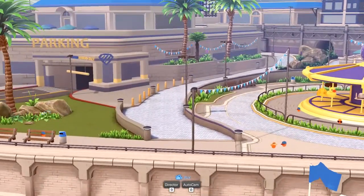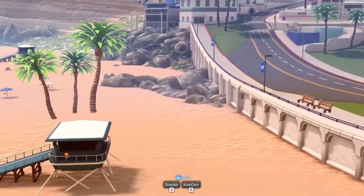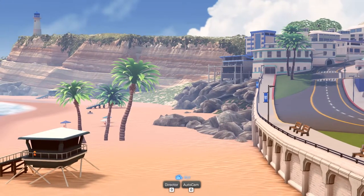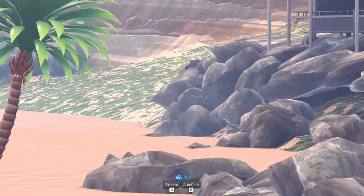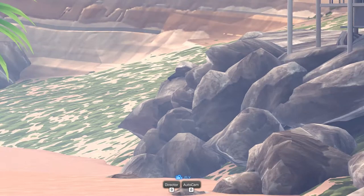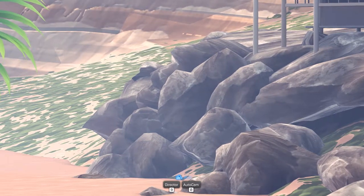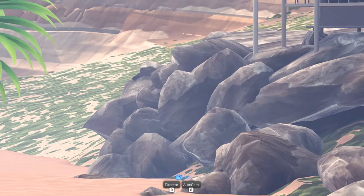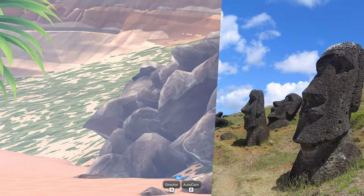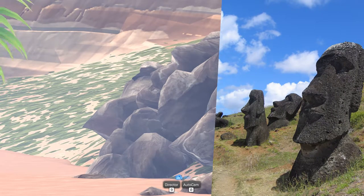On to the final easter egg — this one took me a while to find. You guys can probably already see it, but there it is. You may be thinking, what is that? That right there is the moai — the rocks that are stacked perfectly represent the moai. I'll put the moai on screen next to it, and you will see this is a moai constructed out of a bunch of boulders sitting on the side of the beach.